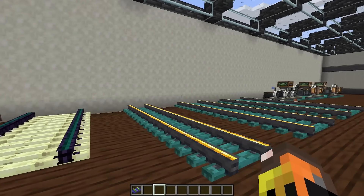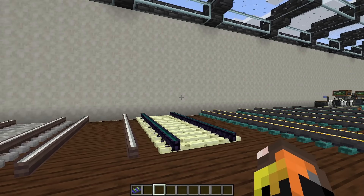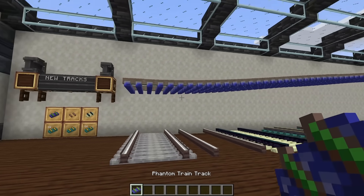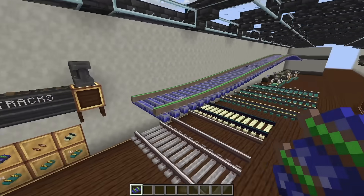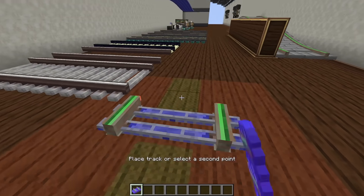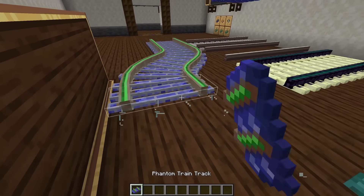The last track we're going to talk about today is probably the coolest addition we've had to the mod, and it has actually already been in today's video — you just haven't been able to see it. That is the Phantom track. Essentially what this is, is a normal track that you can place in place, but when you're not holding the track in your hand, it's completely invisible.